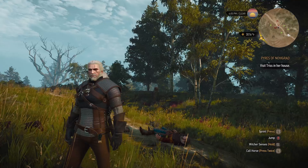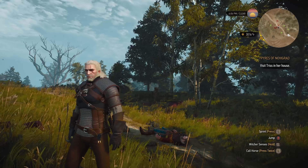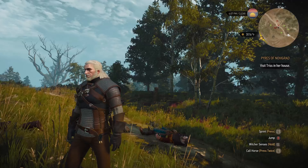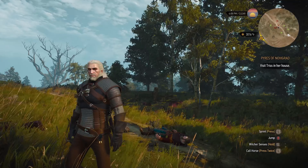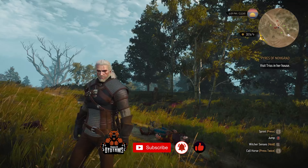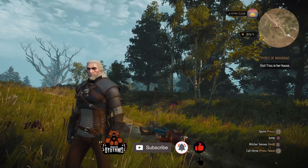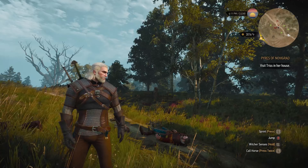Well friends, that's all from the 22nd part of the Witcher 3 next-gen walkthrough in Death March difficulty. Next part we will do the main quest Pyres of Novigrad. If you liked our video, give it a like and share it among your friends. New viewers who are enjoying our content, please subscribe to our channel and hit the notification bell so you get notified as soon as we publish videos. See you soon in the next part, take care.